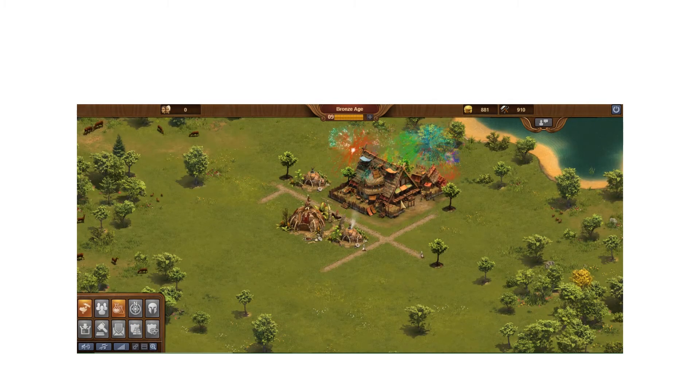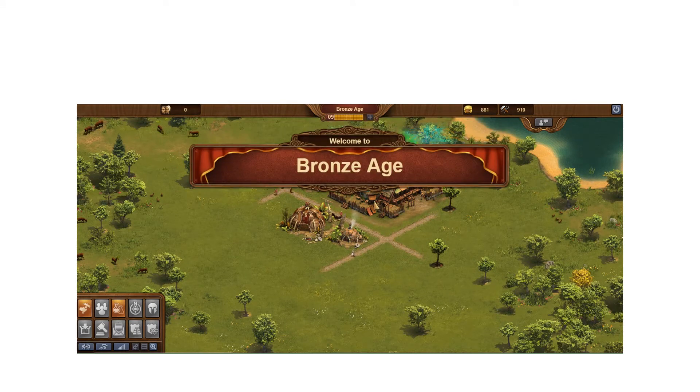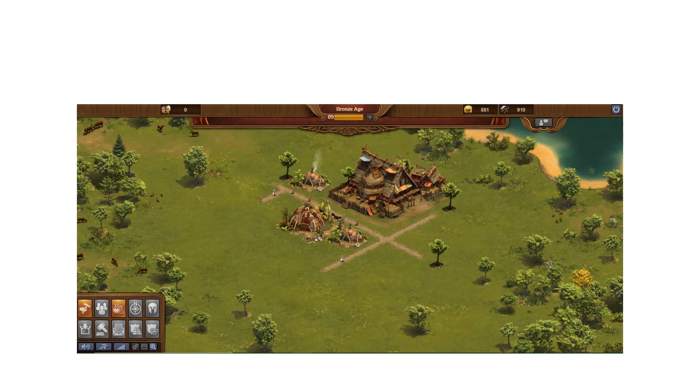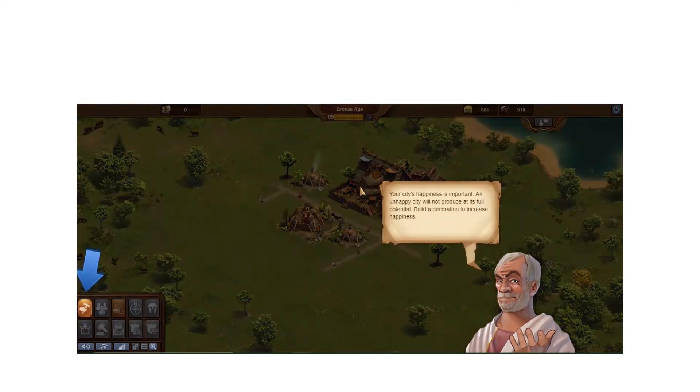He tells me my main building just advanced because I'm in the next era. Your main building updates to match your current era's style — it looks different in every era. That's actually how you can quickly tell what era other players are in: just look at their main building.